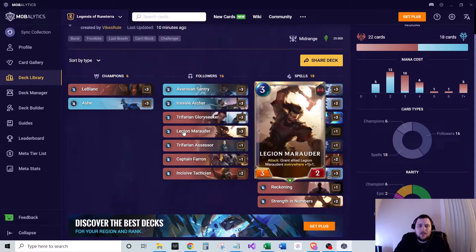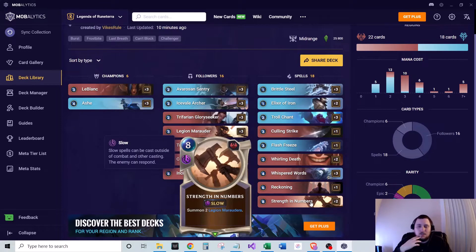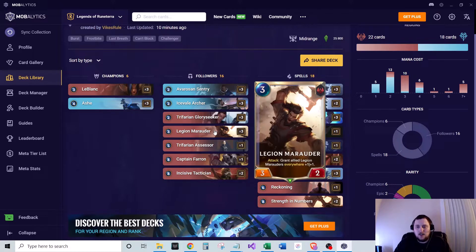Three of Legion Marauder: three mana, three-two with an attack effect that grants allied Legion Marauders everywhere plus one, plus one. We pair that with Strength in Numbers, an eight-mana slow spell that summons two Legion Marauders. So these guys buff themselves everywhere and can get out of hand really quickly — even two on the board becomes a problem. Three or more is really tough for opponents to deal with.